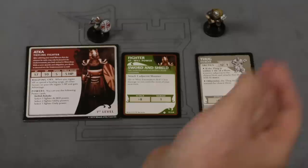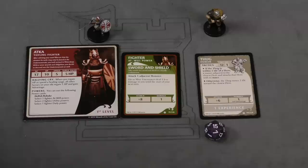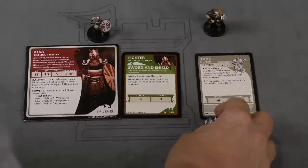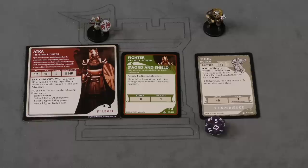If the thug was attacking Akka, the thug would roll a die — 15 plus 6 is 21. Akka's AC is 11. 21 is higher than her AC. This would do plus 1 and give her disadvantage, which means next time she would roll two dice and take the lower result when she attacks. If it had been a 5, 5 plus 6 is 11 — that would have been lower than AC, so it would have done nothing. Special abilities and things can change how that works, but that's basically how you attack somebody.